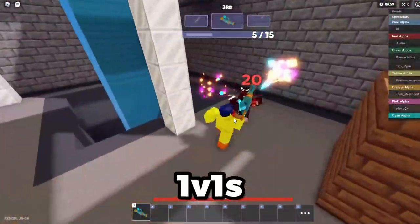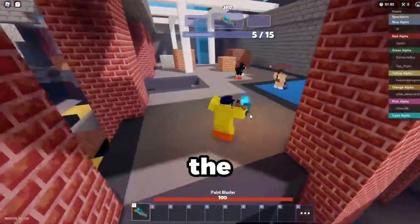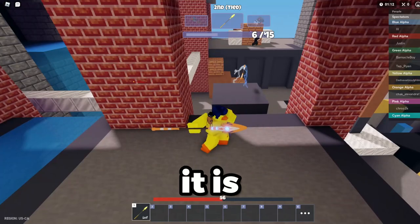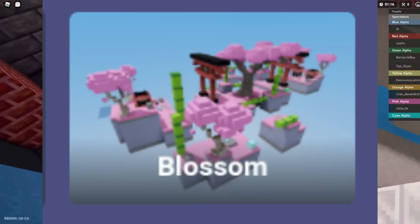I did 20 1v1s with random people in 30v30s and duels. The most common maps are Luke, Aztec, and Castle for 30v30s, and for 2v2 maps it is Ruins, Sand, Temple, Glade, and Blossom.